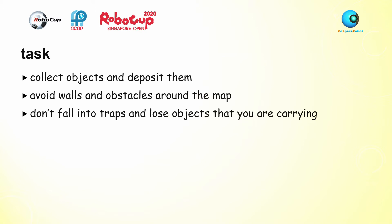The task of Co-Space Rescue, First Steps United, is to collect objects and deposit them at the deposit zones. Along the way, the robot has to avoid walls and obstacles located around the map. It should also not fall into traps, as it might lose objects that it's carrying.